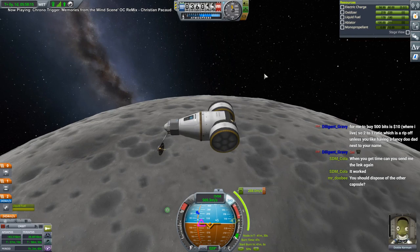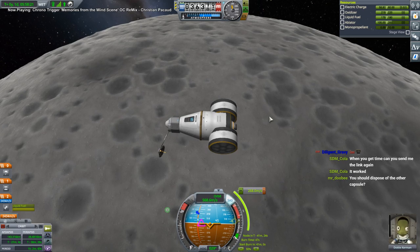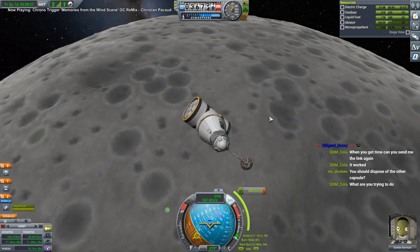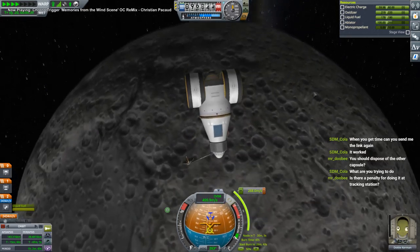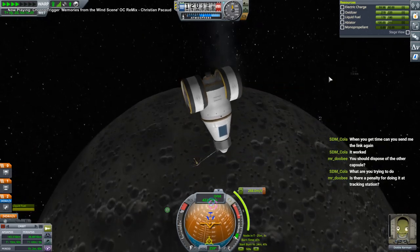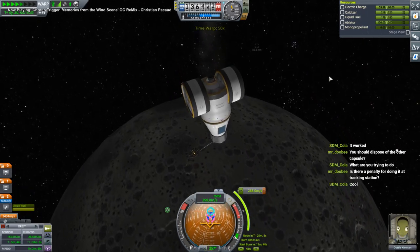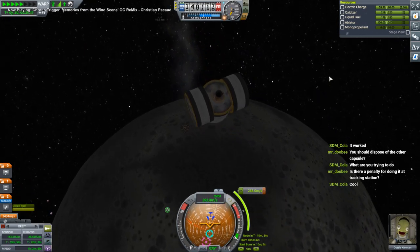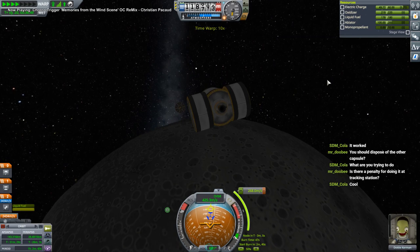We're in a highly inclined orbit and we've got fuel to negate that. That's the end of that stage - I should have de-orbited it, oh well. Could have gone a little bit suborbital to dispose of it. We can leave now. We weren't really connected to it in a way that we could easily dispose of it - we'd only need a claw to do that. Unless I just want to go into the tracking station and get rid of them. No penalty - unless you accidentally kill somebody, of course. You can't remove missions that have people on them, but no, there's no penalty, there's no cost.